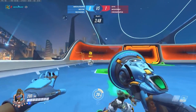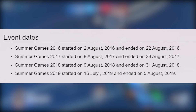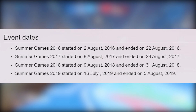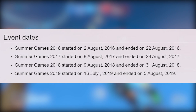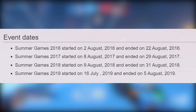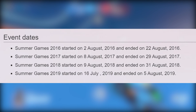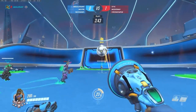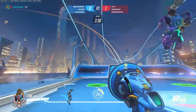When did Lucio Ball come out last year? According to the Wikipedia page for Overwatch events, in 2019 the event started on the 16th of July. In 2018 it was the 9th of August, 2017 was the 8th of August, and 2016 was the 2nd of August. So we can probably expect this event any time now. My bet is that when the Sigma event finishes, we'll go straight into the Summer Games event — it makes sense to keep these updates rolling and keep people interested in the content.